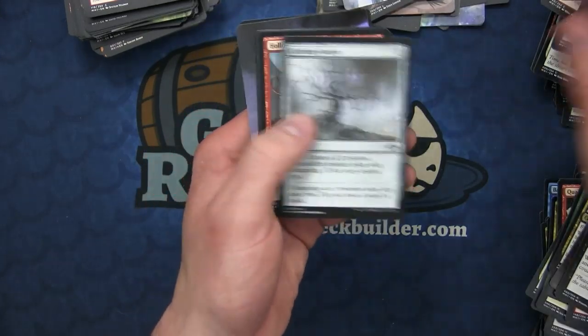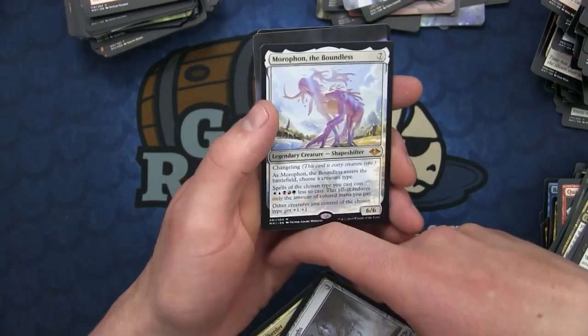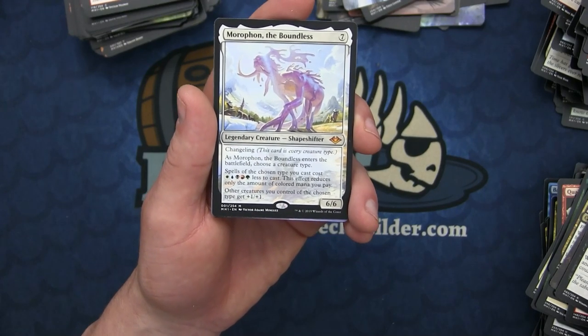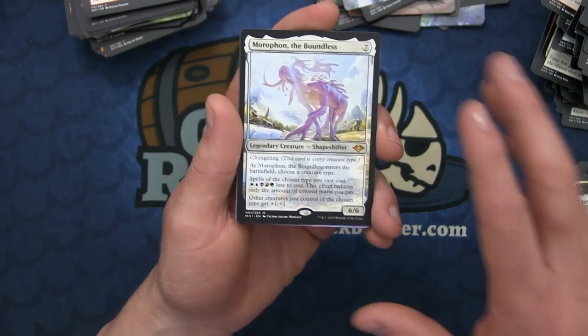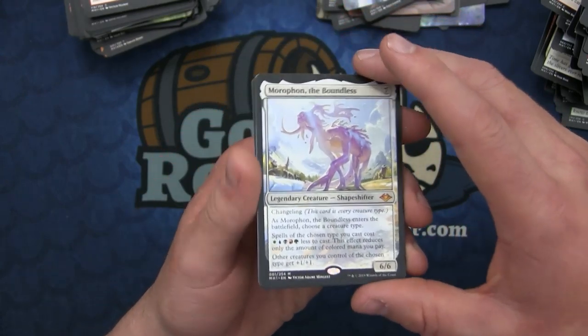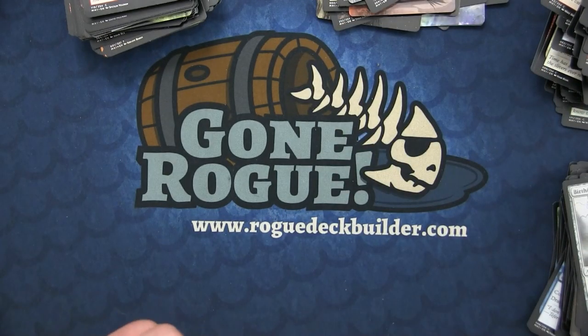We have another Birthing Boughs, Hollowhead Sliver, Soul Herder, and Morophon, the Boundless - another mythic! The Changeling: when it enters the battlefield you choose a creature type, and then spells of the chosen type cost five mana less to cast. This effect only reduces the amount of colored mana you pay. Other creatures you control of the chosen type get +1/+1. This is going into a lot of Commander decks.